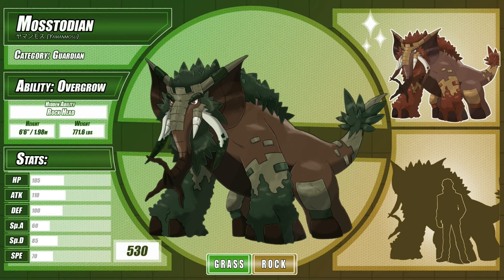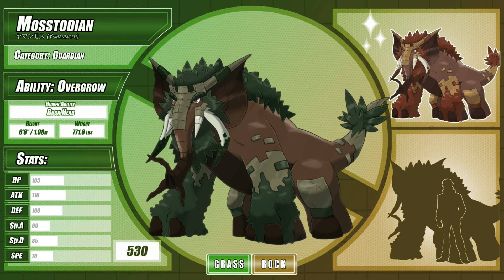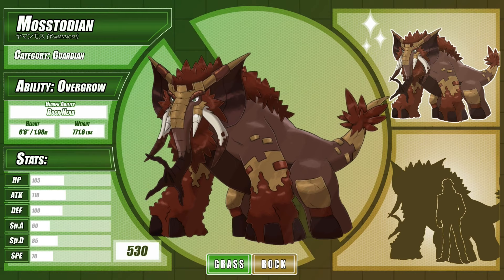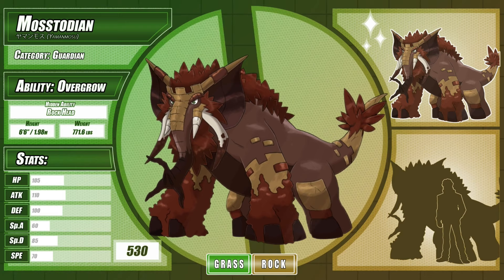At level 36, Galiflant evolves into Mastodian, the Guardian Pokémon. Mastodian live in deep wilderness and don't often show themselves to humans. They spend their entire lives protecting and maintaining old-growth forests and other sanctuaries of nature, with each Mastodian passing down its techniques and knowledge to a suitable heir whenever they begin to grow too old. They are known to be incredibly gentle when tending to plants and helping smaller creatures, but possess enough strength in their trunk alone to reduce boulders to rubble in a single blow. Mastodian comes from 'moss,' 'mastodon,' and 'custodian,' while its Japanese name, Yamanmosu, comes from 'yama,' meaning mountain, 'manmosu,' the loanword for mammoth, and 'mosu,' or moss.